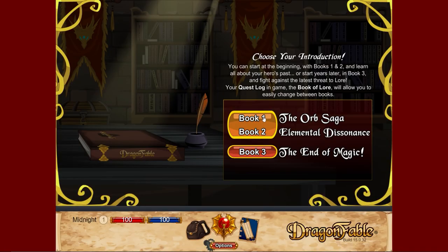We're going to start in Book One and Two. Book One and Two are kind of joined together a little bit, which is why they're in the same tab. We can actually do Book Two first, but we're not going to do it out of order. You can also start on Book Three, but we'll begin with Book One.